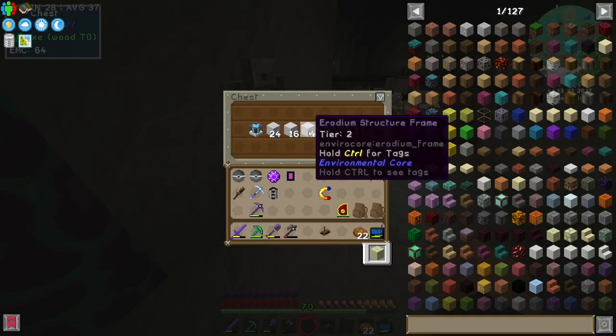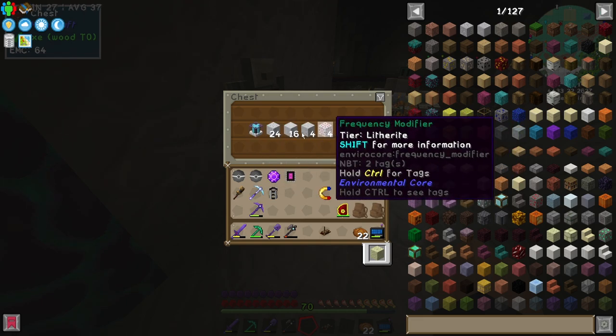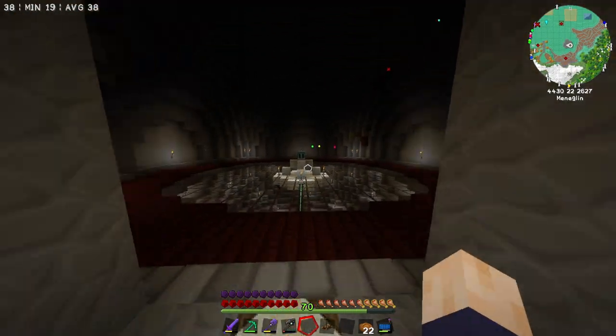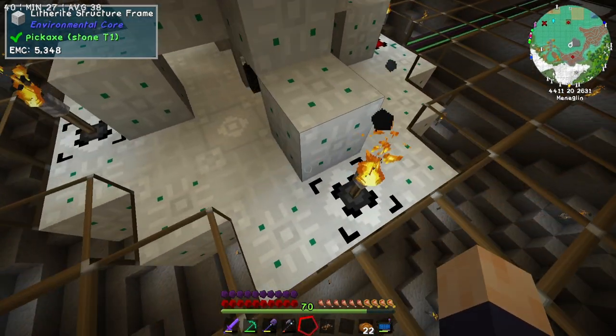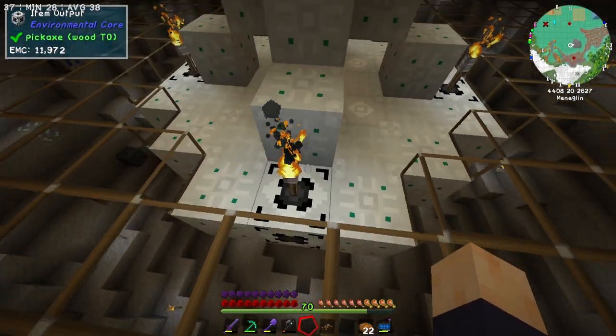Let's slot that right back in alongside those structure frames there. We should have everything we need now for the tier 2 Erodium Void Miner. So what we're gonna do is quickly dismantle this and then put in our replacement. Let's do it.